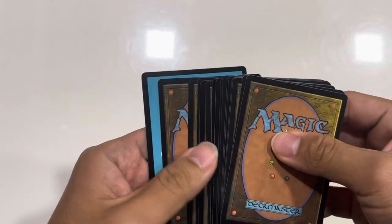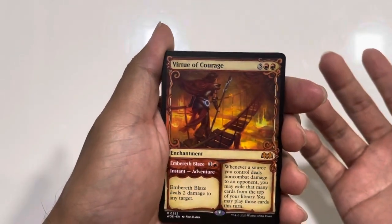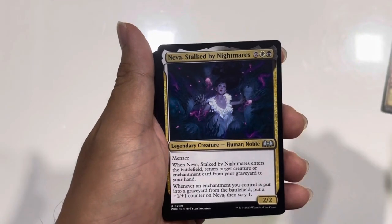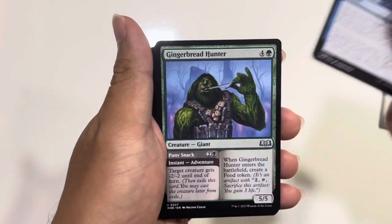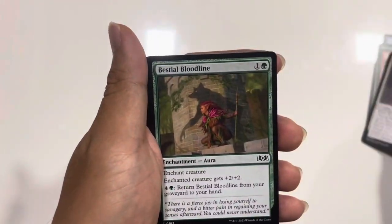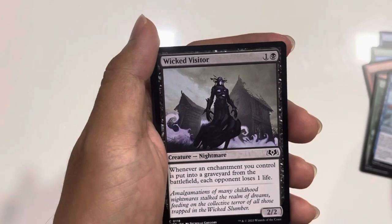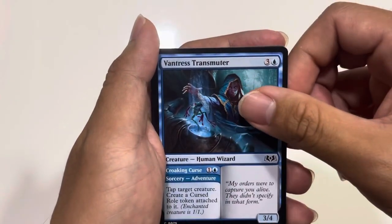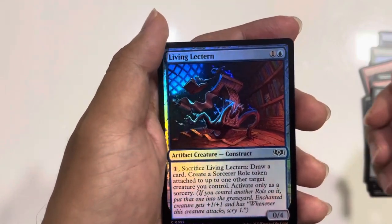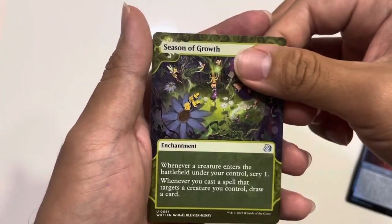So this is the second pack that we are going to be opening. Oh, we've got a Vintage — I did it wrongly, oh my god. Never Stopped by Nightmares, Succumb to the Cold, Gingerbread Hunter, Harried Spearguard, Protective Parents, Blightline, Grand Ball Guest, Hollow Scavenger, Freeze in Place, Wicked Visitor again, Vantress Transmuter. The token, a land, a land. We got a foil this time — Living Legend. We haven't got a full art land yet. And the Season of Growth.